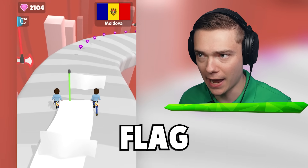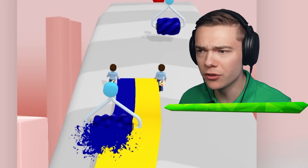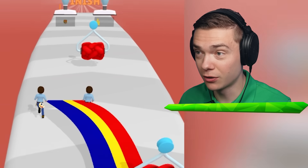This is how you paint a level one flag. First, you make it nice and big, and then you color it. You gotta get the blue on the left and red on the right. There we go.